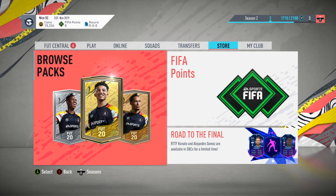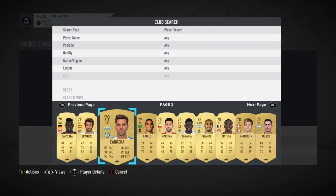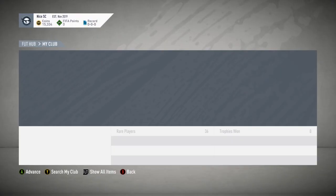Alright then lads, so we finished last episode with 15,334 coins as you can see. If you haven't seen that, I recommend you check that one out first because it's part of the series. This is what the club is looking like after the first one - bit dead, not gonna lie. We got one more card who sold for a decent amount in the first pack after completing hibernations.